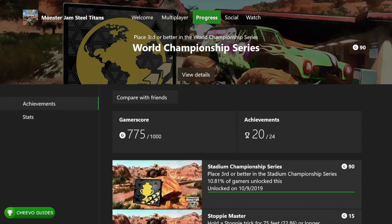What's up guys, welcome back. Today we're doing an achievement breakdown on Monster Jam Steel Titans. This game has 24 achievements for a thousand gamer score. I ended up with 775 out of a thousand and I'm going to call it quits. The reason is because the Full Garage achievement is a big grind — it's going to take about 50 to 60 hours to get, as you have to unlock all the trucks.